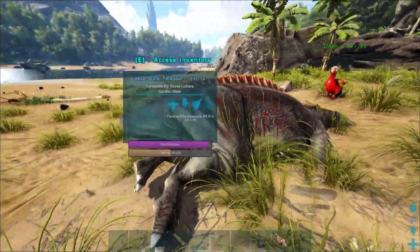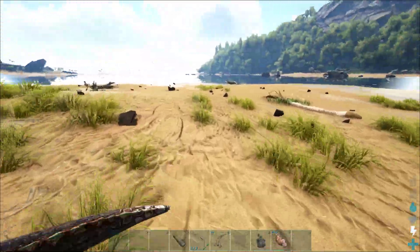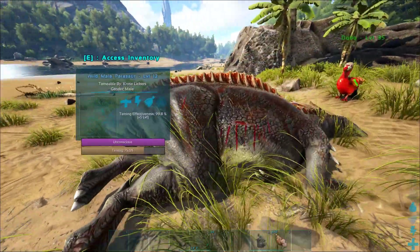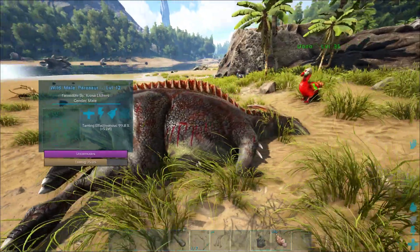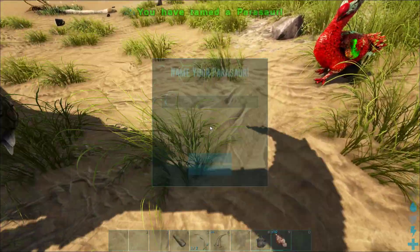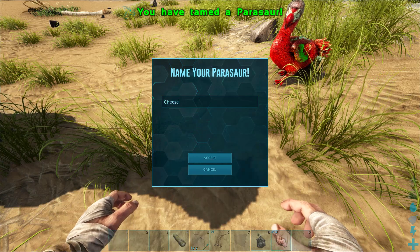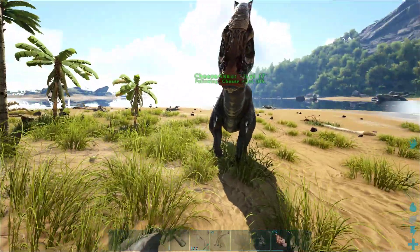If you're taming a low level Parasaur you probably won't have to worry about the torpor. I suggest in the beginning, don't go for a high level — just tame anyone you can find. It's going to help you gather berries and be super helpful. We only need one more bite — come on, eat your food. And he's tamed up! The Cheesesaur has been born!